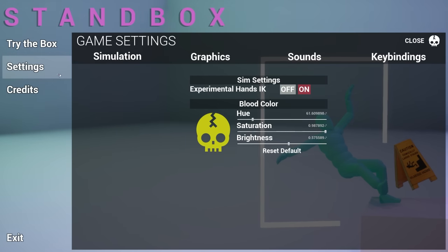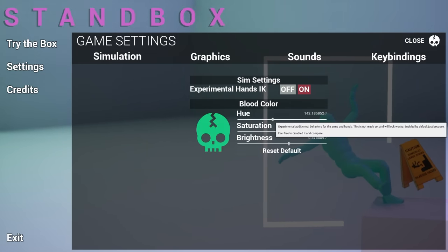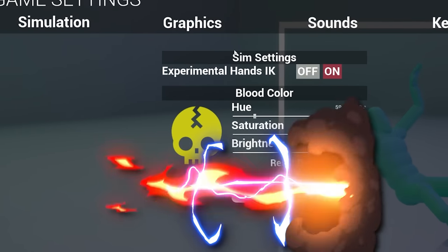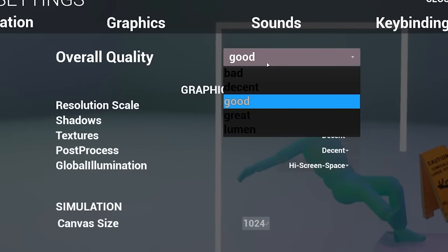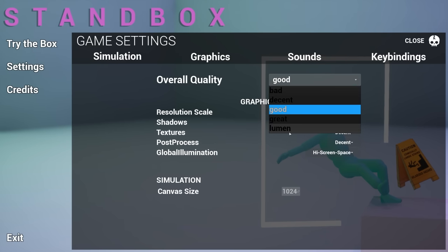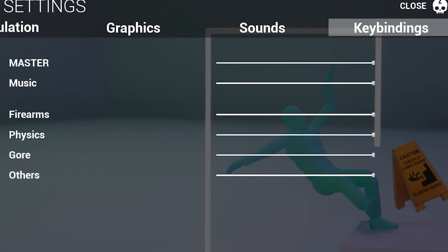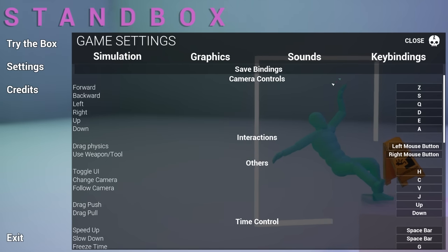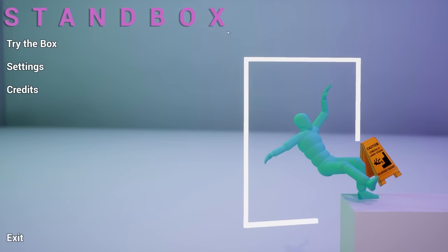Let's try out the settings. Blood color — oh, you can change the blood color. That's gonna be needed based on the Steam page photos. What else? Experimental hands, I don't know what that is. We've got some graphic settings: good, decent, great, or lumen. Isn't that like how you measure brightness? We've got sounds — we can change the music, firearms, physics, gore. Does gore have different sounds? Curious. And key bindings with a bunch of camera controls and whatever. That seems pretty good.